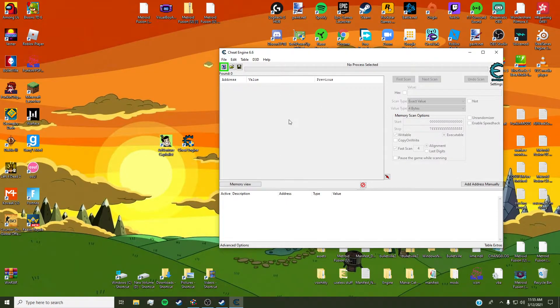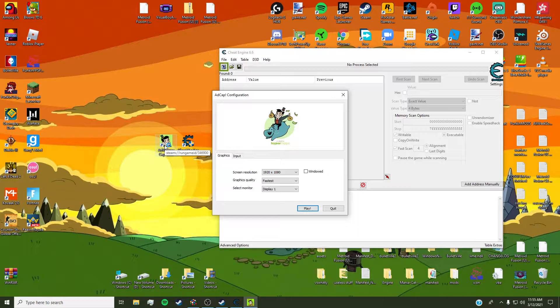So, first things first, after you open up Cheat Engine, this will show up — just regular old gamer stuff. Open up Adventure Capitalist next. Change your keybinds here if you want.